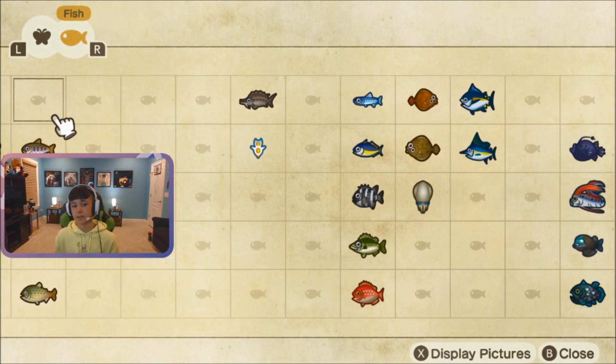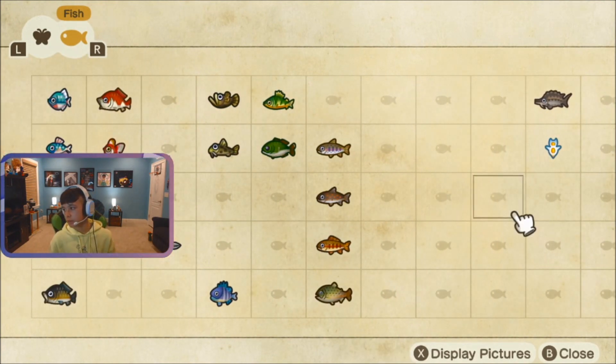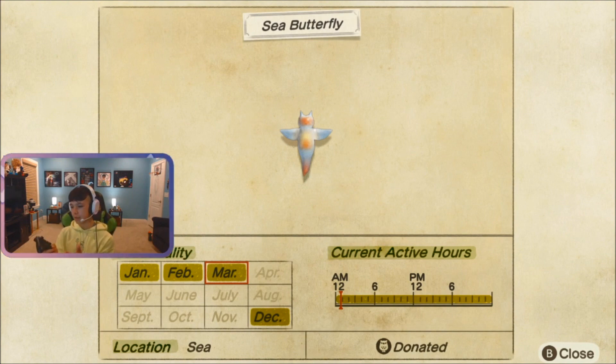The next one is the sea butterfly. Here it is. This one's incredibly easy to catch. It is the smallest size, and it's available all day. That's probably the easiest one.